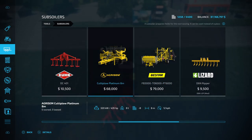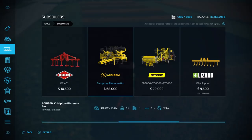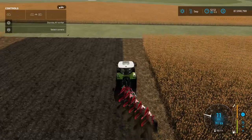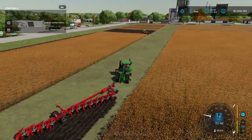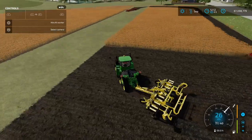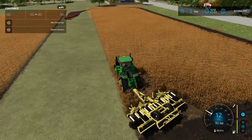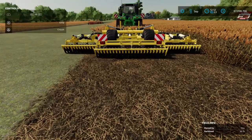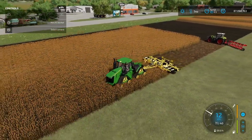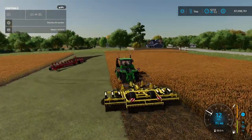Let's look at the subsoiler. I'd suggest the Agrisim Cultiplow Platinum 8 meter — it's $68,000 to buy with a 435 horsepower requirement. In comparison to the Caverna Land it's cheaper, has slightly more horsepower requirement, and a larger working width. The thing about a subsoiler is it doesn't give you a plowed state texture, however it does give you the benefit of a plow — just without the texture.